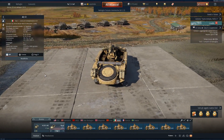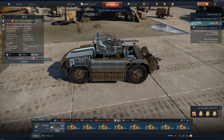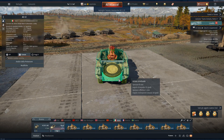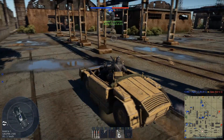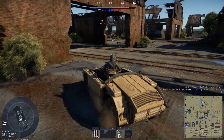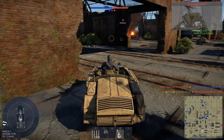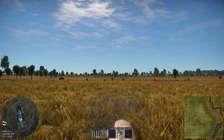This is the AS-42 Tipo 2 Metropolitana. This is the first and only available SP AAG at rank 1, at BR 1.3. It has two crewmen and 3mm of armor all round with exposed crew. It is armed with a 20mm Breda mod 35 cannon with a 12-round strip that can be loaded with HEFIT, APIT, and HVAP-T high velocity armor-piercing tracer rounds.